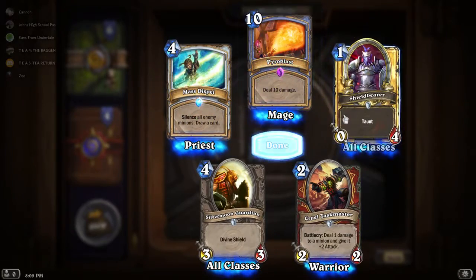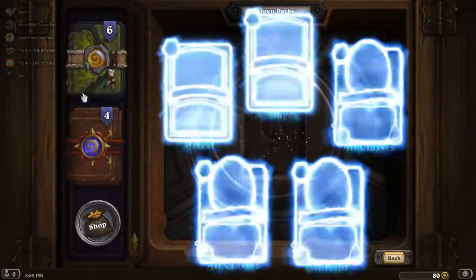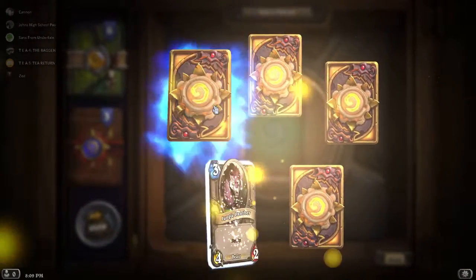Epic — let's see. Pyroblast is a good card, but I already have two of them, so not much to say. I'm not expecting much from the classic packs because I have most of the useful cards. There are some Legendaries that would be nice to get, but yeah.